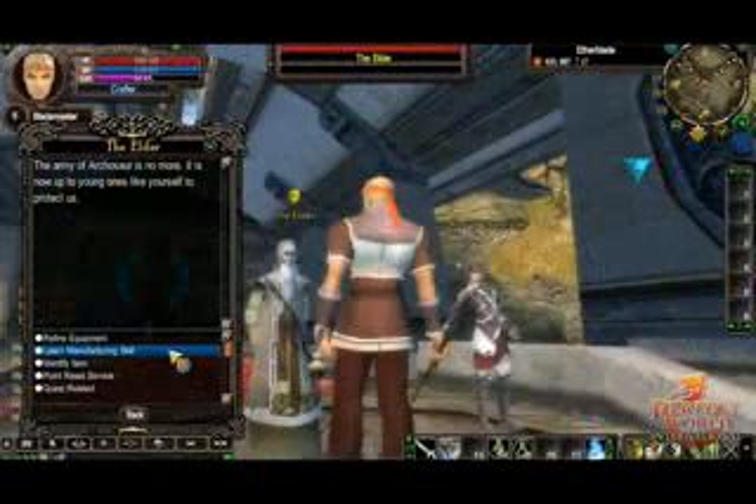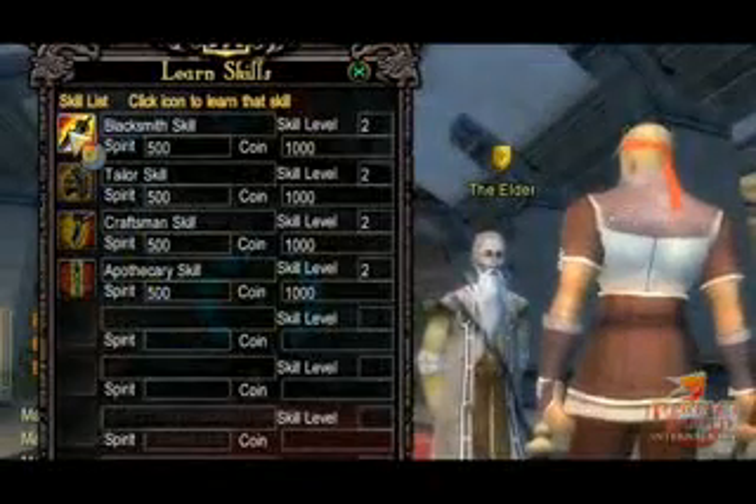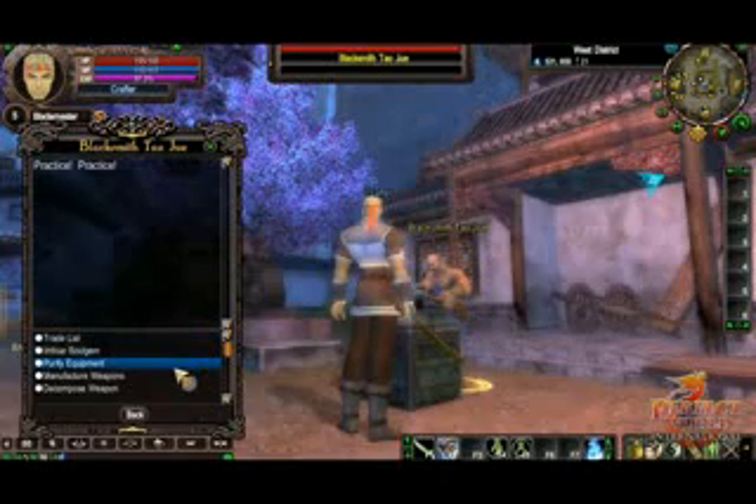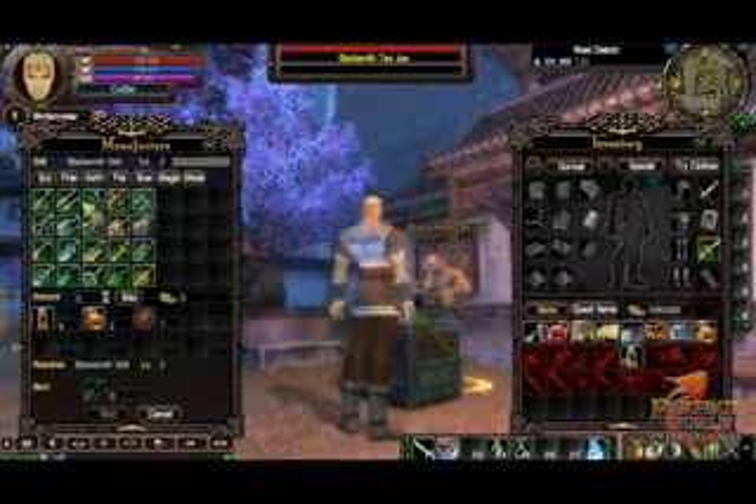Once the bar is filled, go back and speak with the Elder to advance to the next crafting level. At certain crafting levels, you'll be required to complete additional quests or acquire new books in order to advance to the next crafting level. Similarly, high level crafting requires that you attain a certain experience level before advancing to them.